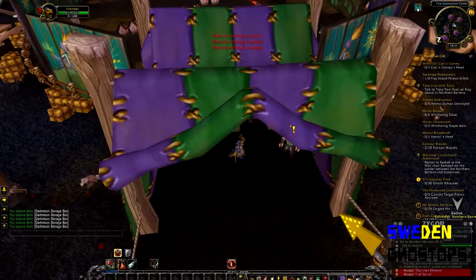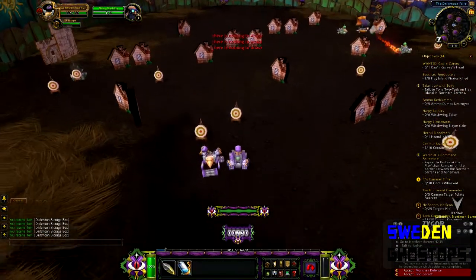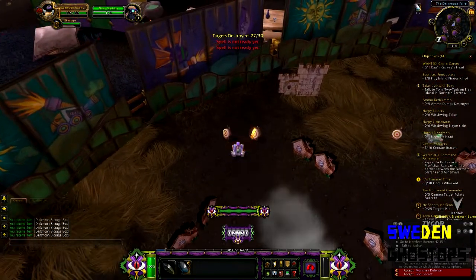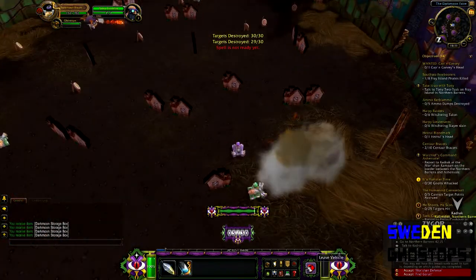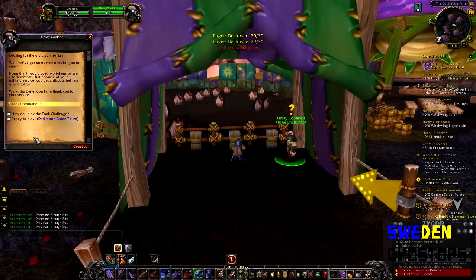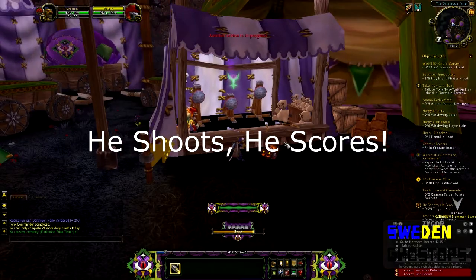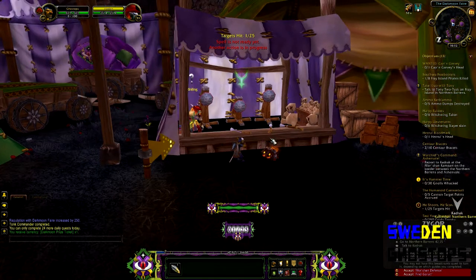It costs Darkmoon coins to play this. You could buy coins for silver or gold — like 20 coins for about 20 silver, or 5 coins for 1 silver. But it's worth it, because if you win one of these games you get a ticket. And if you end up going minus on this, you could just buy a bag and sell it for 2.5 gold.